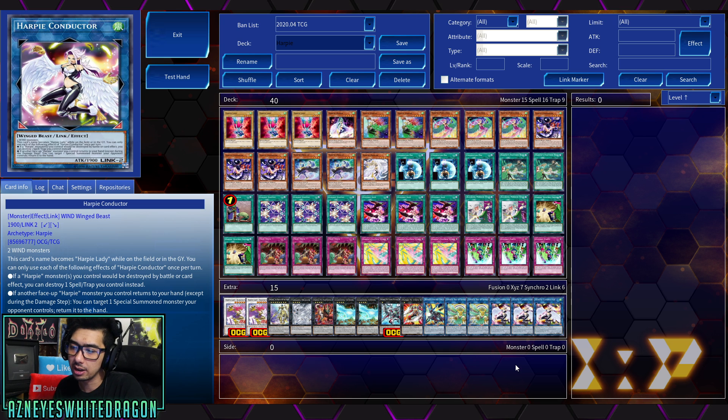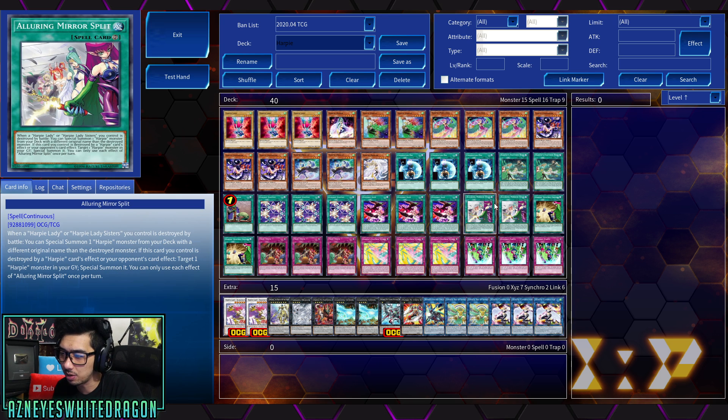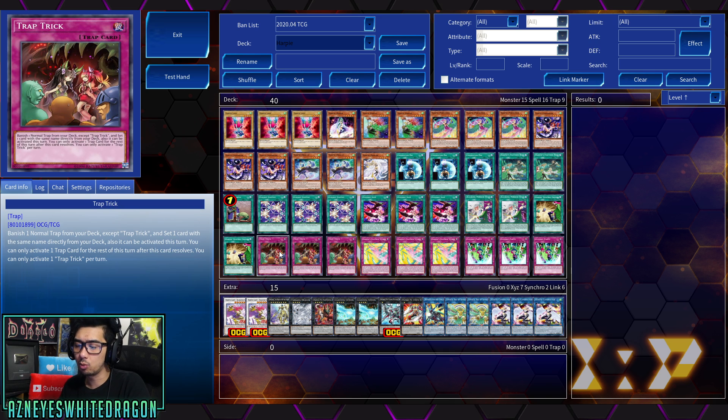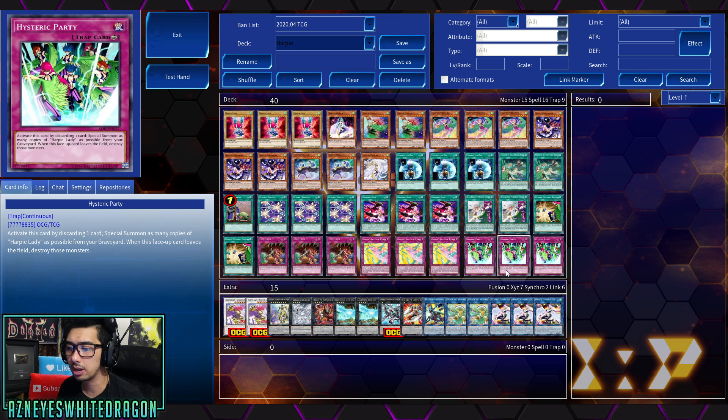Just to make the deck start rolling a little bit faster. To be competitive, you need to put some hand traps in here — I know this is just a pure variant, but if you guys want to take it to the next level, that would be ideal. To get this effect, to search it off, you've got to wait like a turn. Because you can only use one Hysteric Sign effect per turn, and only once that turn. And then of course the Harpy's Hunting Ground, Trap Trick — which can actually copy your Featherstorm, which basically stops your opponent from playing. And Hysteric Party is another fantastic card for the deck, being able to just summon as many Harpies as possible.